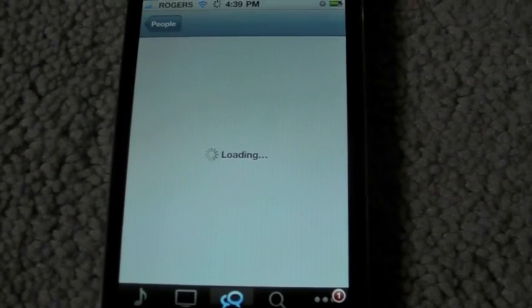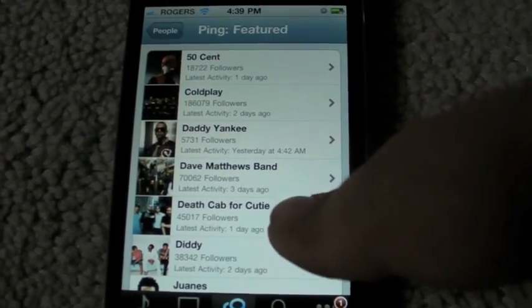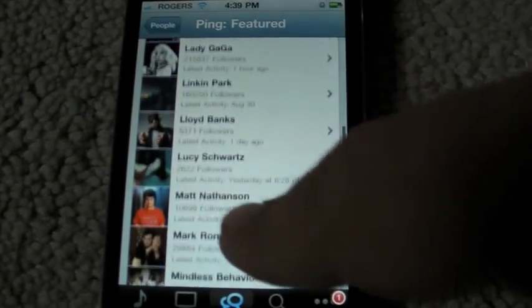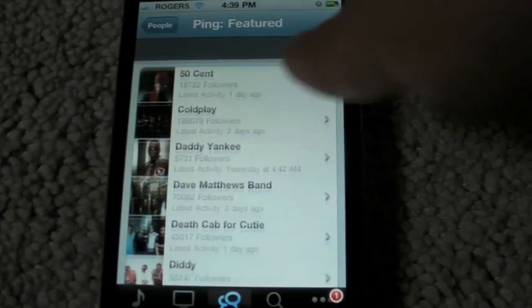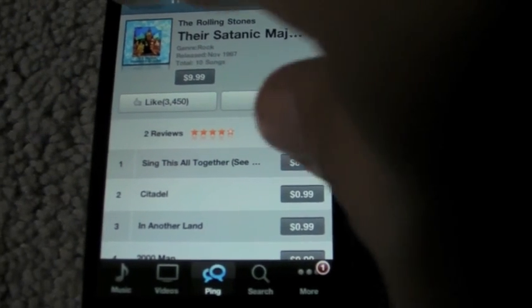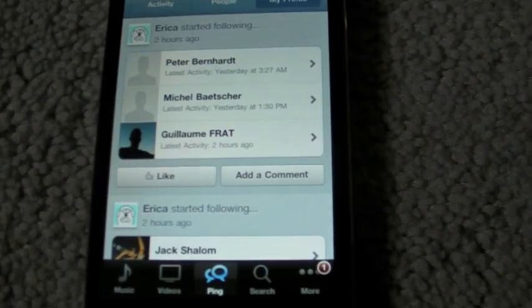You can see featured people too — those recording artists I mentioned earlier, like 50 Cent, Coldplay, Diddy, and lots of others — and you can buy their tickets and their music, and that's really what this is set up for. For example, Joshua Topolsky from Engadget liked this song, so I press one button and all of a sudden I can buy it. That's why Ping is in the iTunes app.